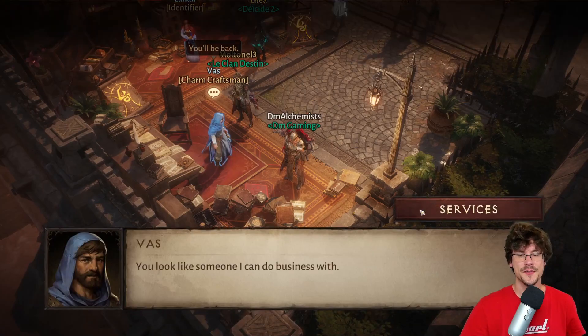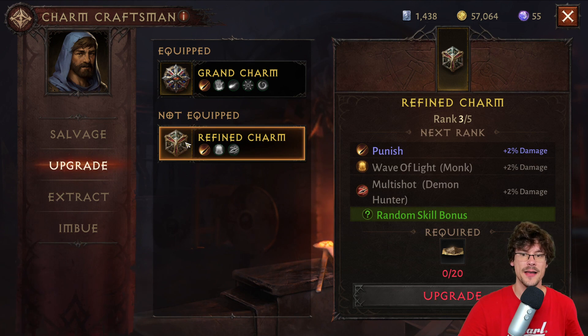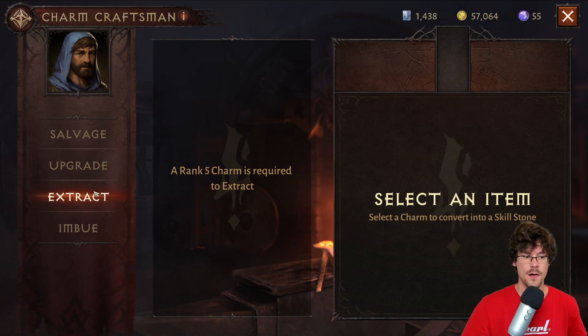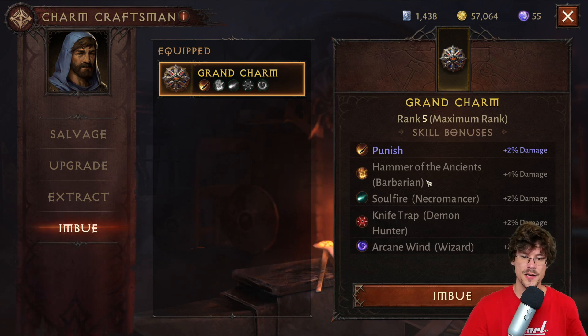The charm seller is a bit hard to understand because you can craft some charms, meaning that you can put a charm at level five, and once you have this charm at level five you can extract it in order to either sell your skill stone or imbue your skill stone. That means that for my grand charm, if I want to switch some of the spells on it I need to use one skill stone, choose a skill, and with some luck I'll have the skill I wanted. It's very hard to do, you need some platinum, and that's why I prefer to use it on gems instead of my charm.